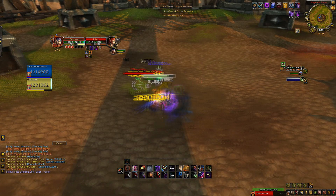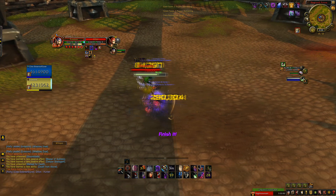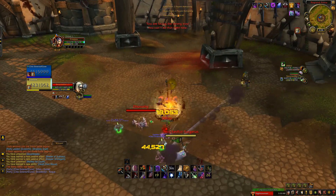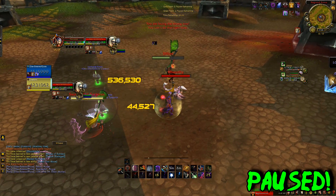Right away my shaman gets a nice Earth Grab Totem onto the hunter and reveals him out of stealth, and I immediately open onto the hunter. Now that my shaman is in combat he doesn't have to worry about being sapped, but as a result of this the enemy rogue goes for a cheap shot to set his hunter up for a trap so that they can try and generate some pressure onto me. However my DFA and my opening rotation time pretty perfectly and I'm able to come down and still have that immunity from Death from Above.